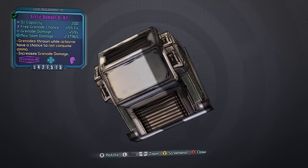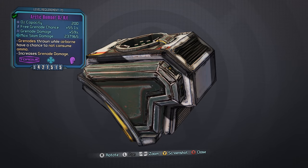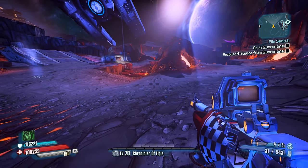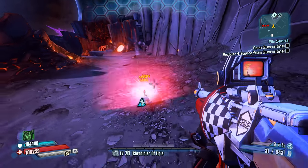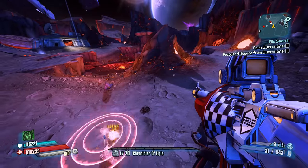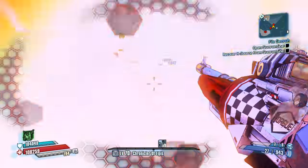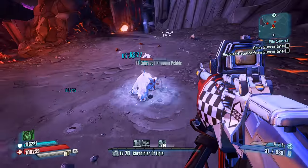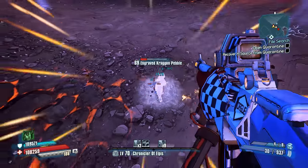Number 7: the Bomber Oz kit. Bomber Oz kits provide a boost to grenade damage bonus, as well as the ability to potentially not consume grenade ammo provided the grenade is thrown through the air. So you could potentially throw grenades for free, provided you have a Bomber Oz kit equipped and you throw the grenade while airborne. This ability tends to be most useful in situations where you can be airborne for long periods of time, so it tends to work best in a low-gravity environment.